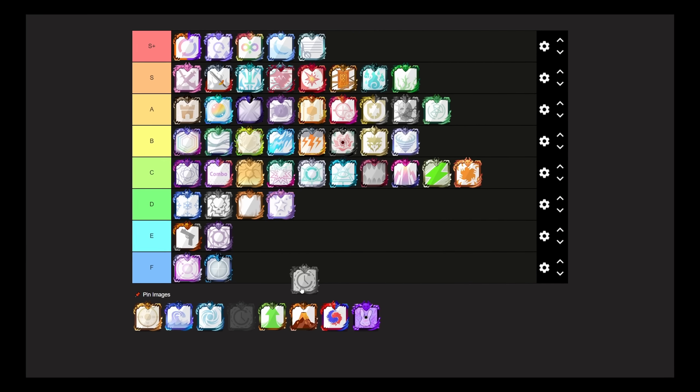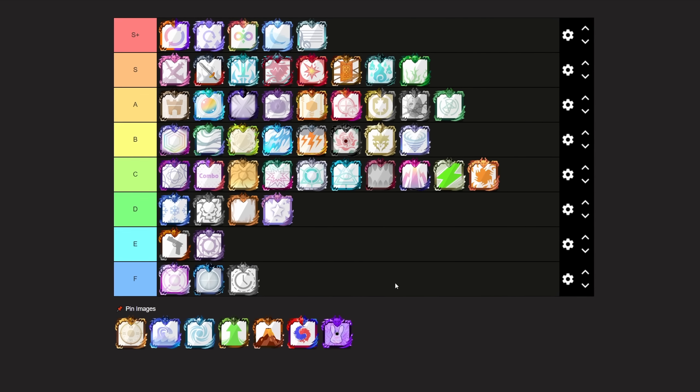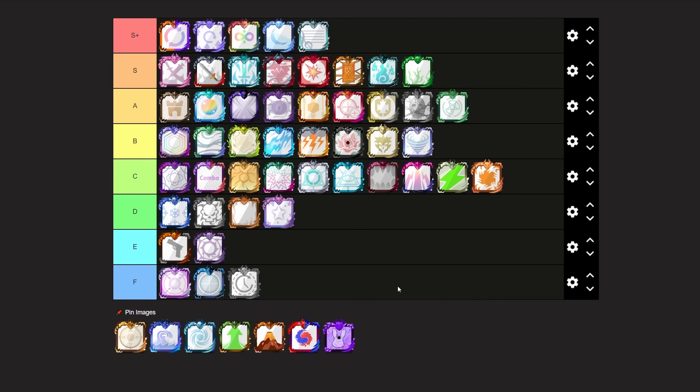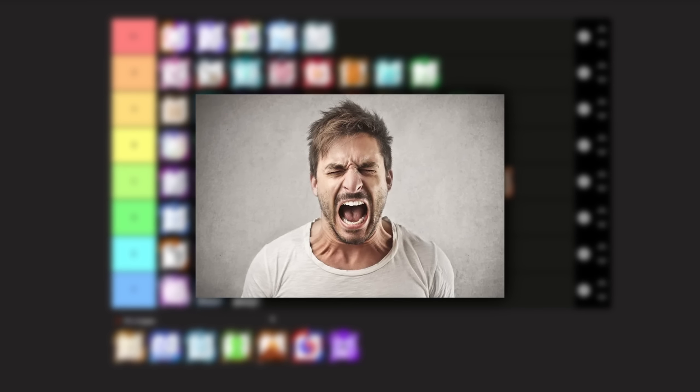Next up we have Time Dice, and I'm just going to put it at F tier. It really isn't a dice that people use, and I don't really think it was ever that used either. Time Dice simply just isn't a very good dice.